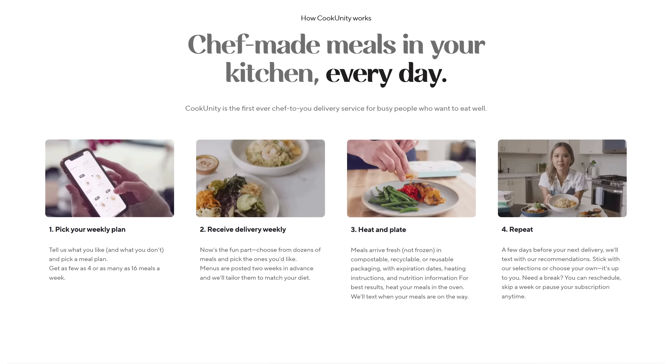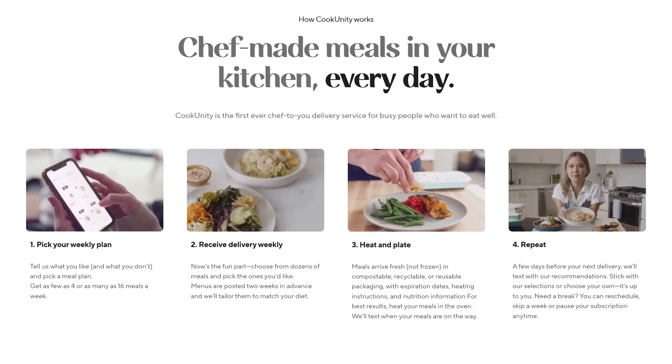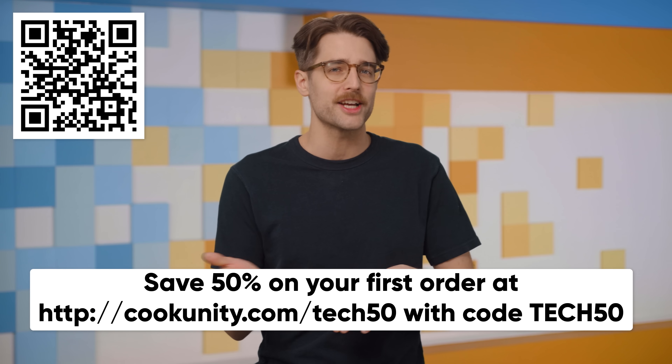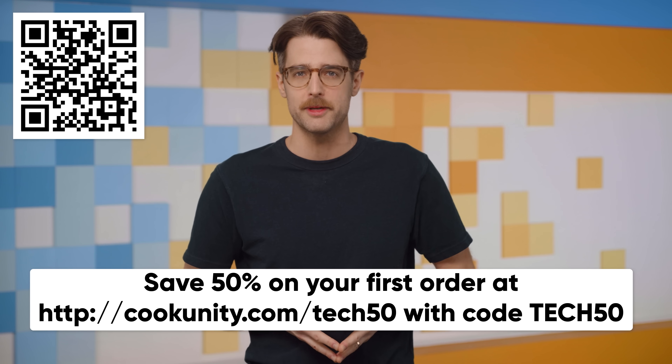Whatever you put on your personal menu, it's gonna be delicious and effortless. Your meals are delivered fully cooked, so all you gotta do is heat them up in as little as two minutes. CookUnity's happy to select meals for you based on your taste preferences. Save time on the planning, shopping, cooking, and cleanup. Try an easy and affordable way to eat good. Go to cookunity.com/tech50, or use code tech50 to get 50% off your first order of CookUnity meals.